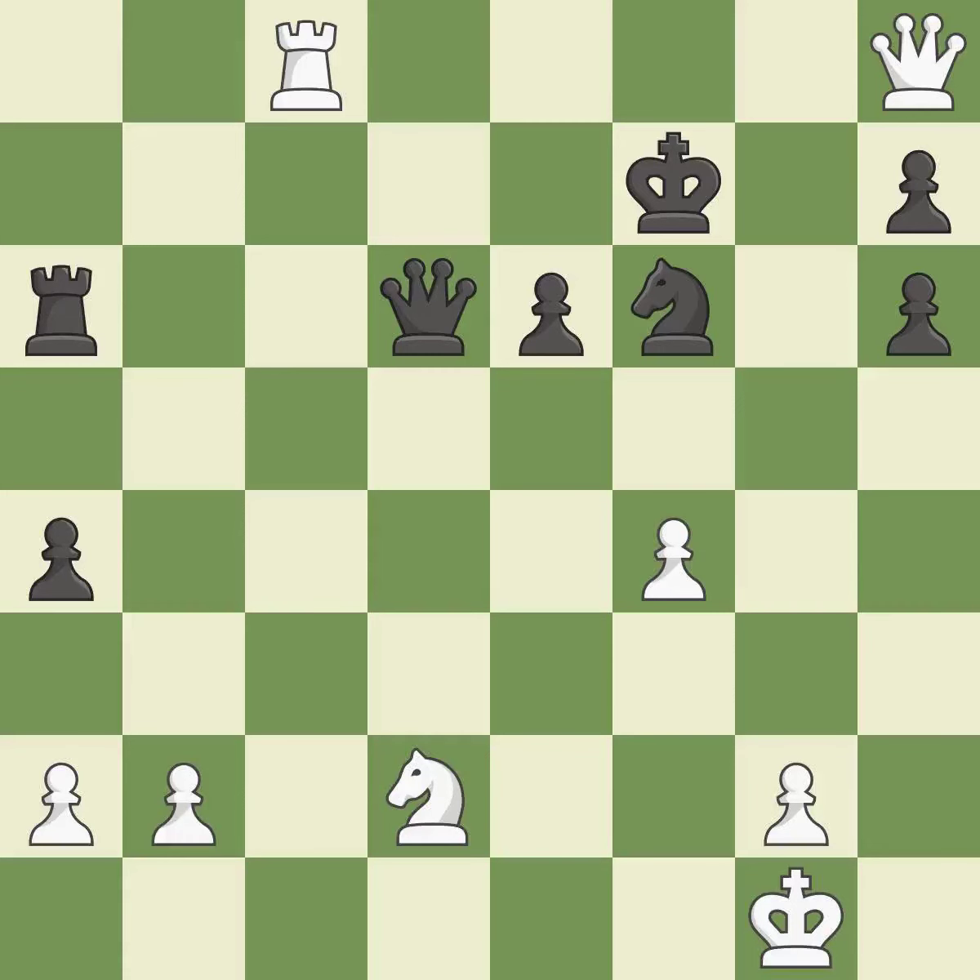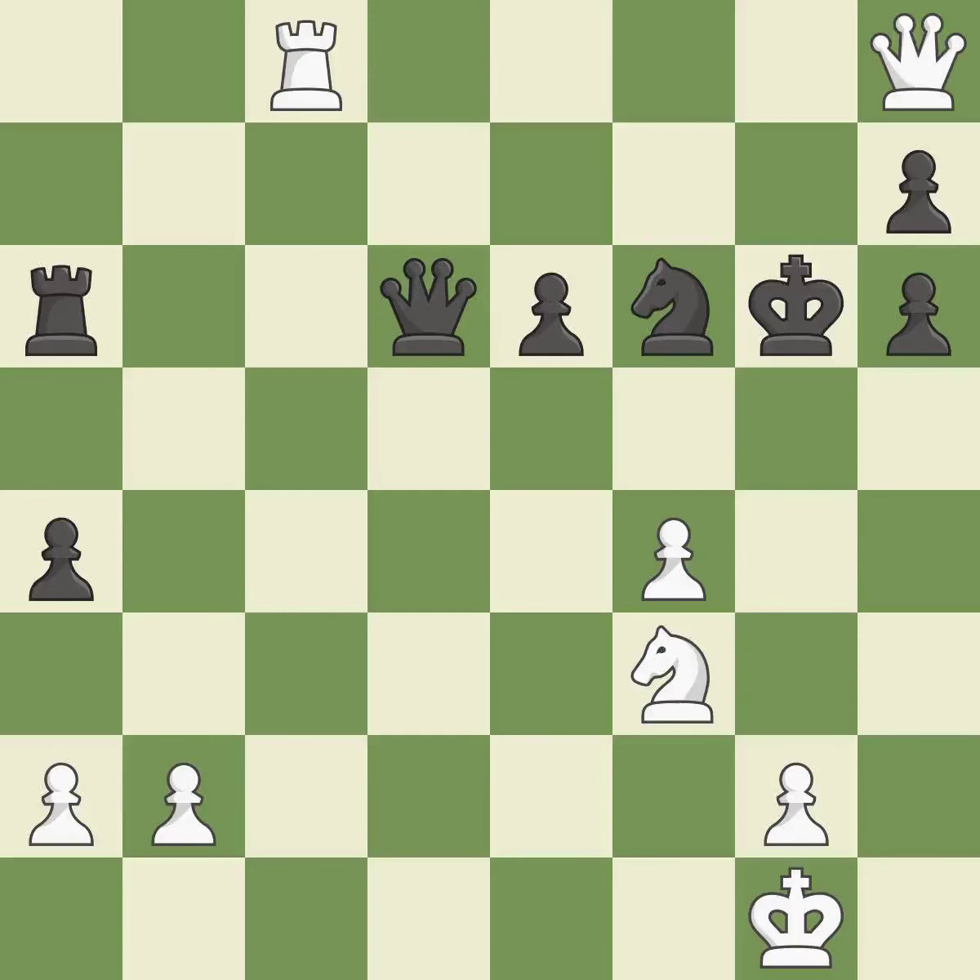This defends the attacked pawn. This is the only move that works — it is a great move. This mobilizes the knight, allowing it to control more of the board. This threatens to force eventual checkmate — it is best. Only one move worked there, and this wasn't it. This permits the opponent to take an outpost with the knight — it is a mistake. This leaves a pawn without defenders. This threatens to force eventual checkmate.